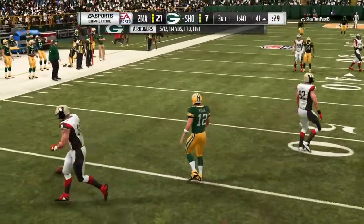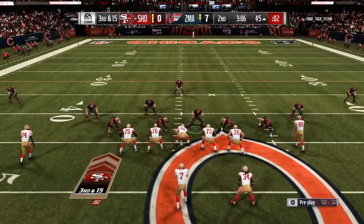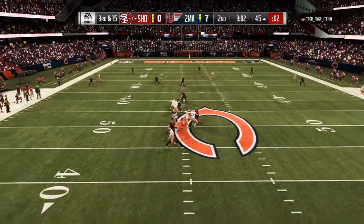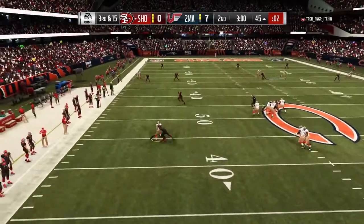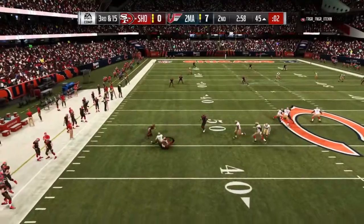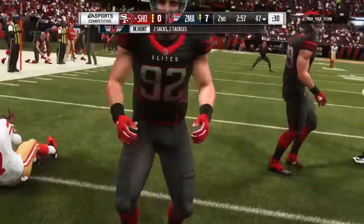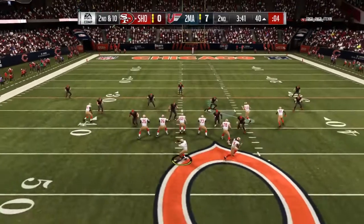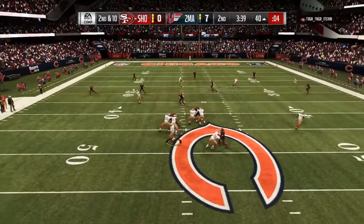For someone you want as a QB spy or someone you're going to be blitzing a lot, he's going to take the perfect angles to get to the ball. As you see, his 6'8" height comes into play there, batting down that pass from Aaron Rodgers with his 76 jumping — total freak. If you QB spy this guy and send him, he's going to take the perfect route, and he's kind of sneaky quick too, because he normally looks a lot bigger than what people are expecting.